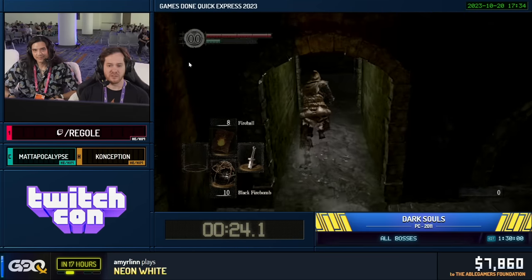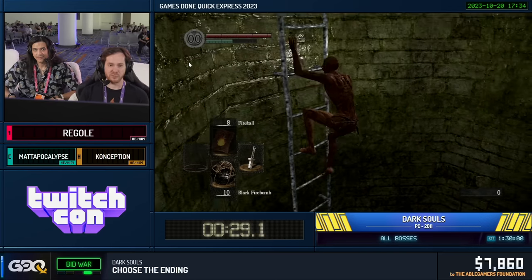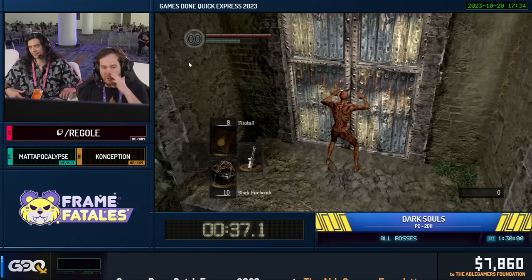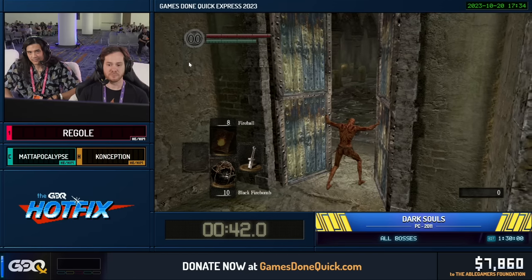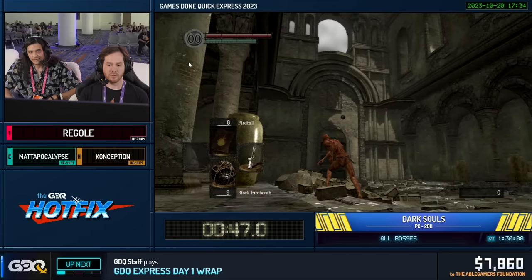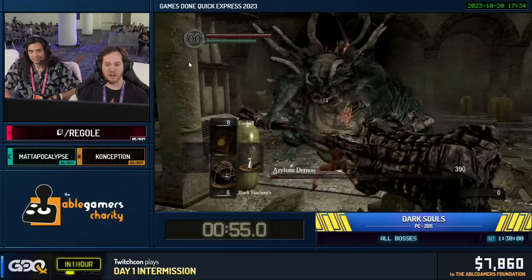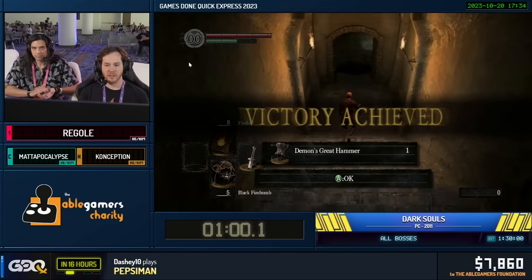There are like four phases for this run I want to talk about. We're going to go to Asylum Demon immediately, open the door and run to a specific spot, then start chucking bombs at him as he drops from the ceiling. We stand right here, aim up, throw — two, three, roll, four, five. That was actually the best RNG as well, so nice. And we're off.